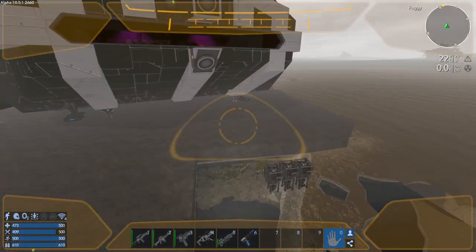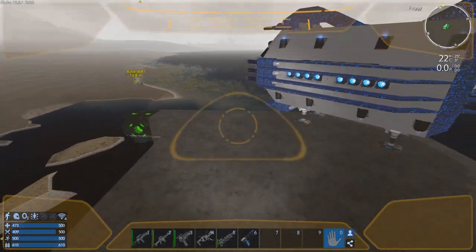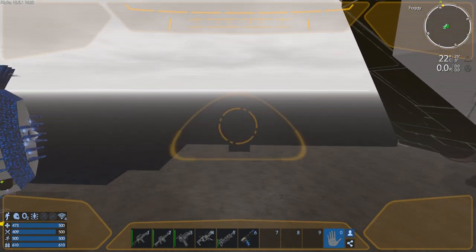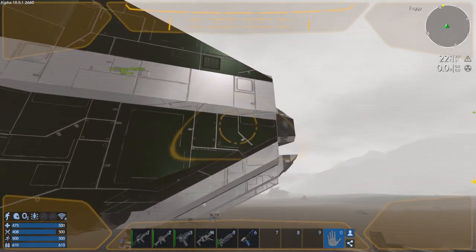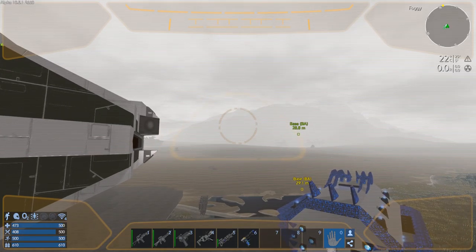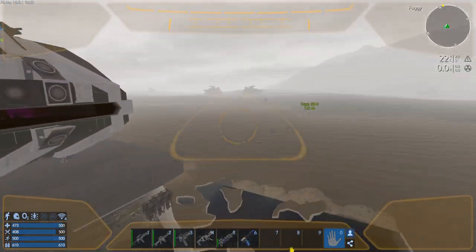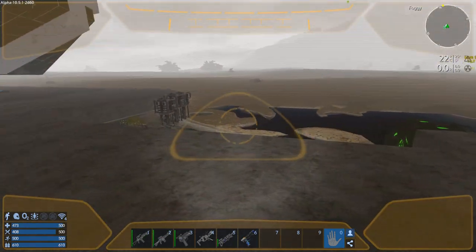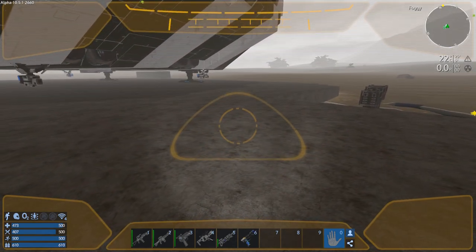We've really multi-tooled the base down to nothing. I'm actually doing it by hand — I find it quicker because it's all big blocks. My CV is right here. I have a T2 multi-tool and I find it just as efficient as the CV multi-turret, believe it or not. I'm linked personally to the CV's huge cargo box so it just never fills up.